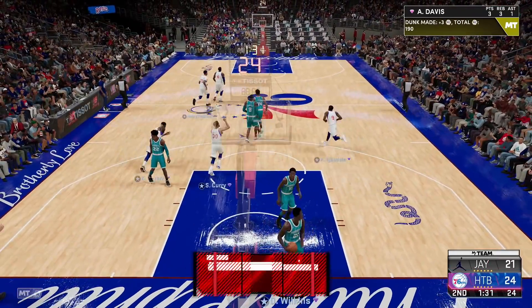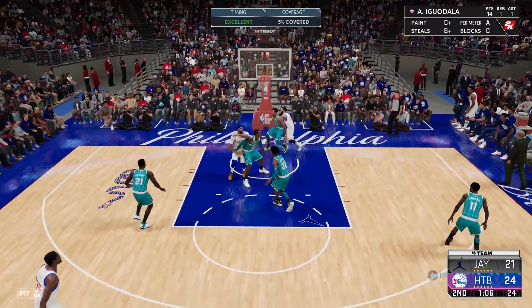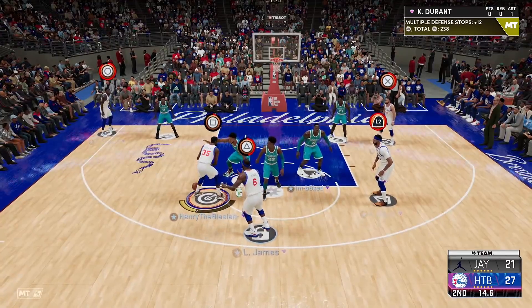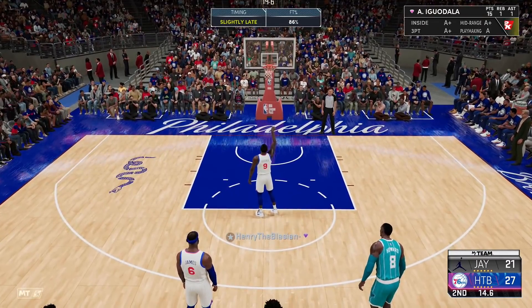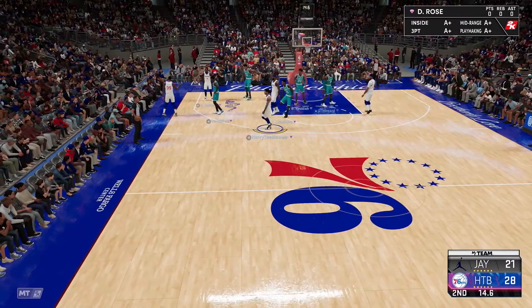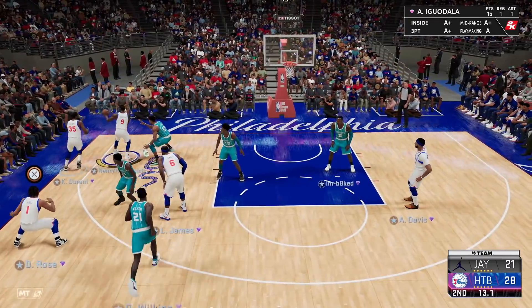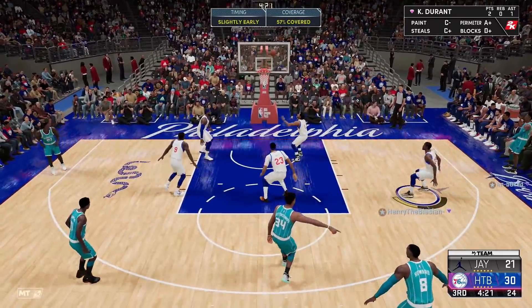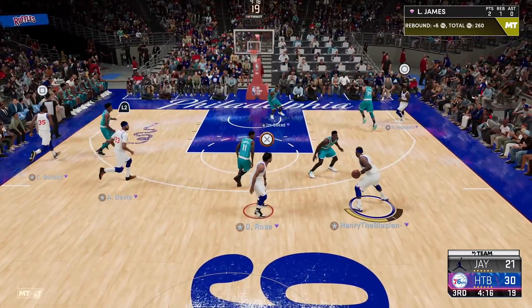We gotta turn it up this quarter. AD, get open — dimer me mama, bang! We got ourselves a one-point game. Straight into that pick-and-fade, driving straight to the basket — I'll take it. Spread the floor — Iggy wide open, step in, pull up for three — green! Come on man, that jumper's fire. It's definitely a lot faster than it was in previous years. Off the falling violation — I'll take a free throw. The free throw animation's a dub. He's got 15 points so far, doing his thing.